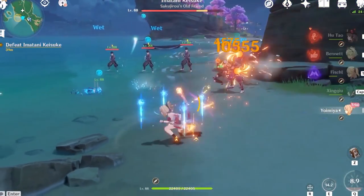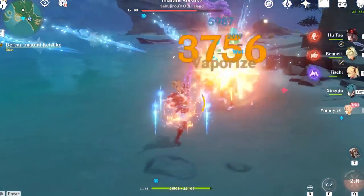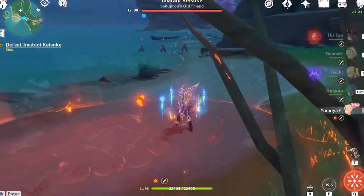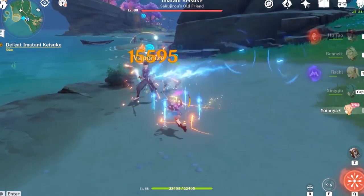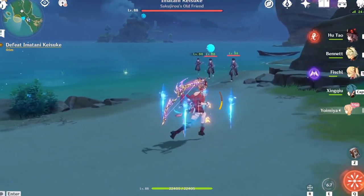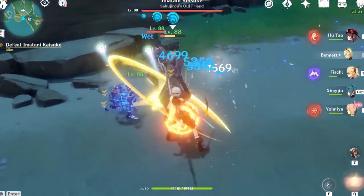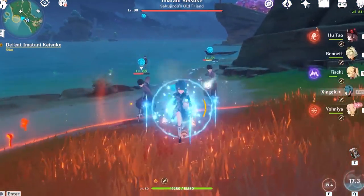The recommended rotation: pop Bennett's elemental burst, do some damage with Yomiya, pop her burst, then swap to Xingqiu and unleash his elemental skill for a large amount of damage. You can also run overload teams — a high-constellation Beidou or Fischl pairs well too. A core team of Yomiya, Xingqiu, Sucrose, and Bennett is an extremely solid composition.